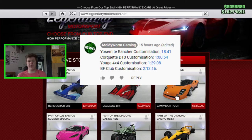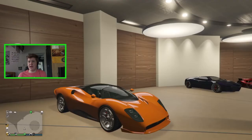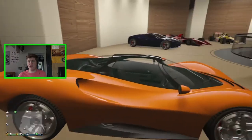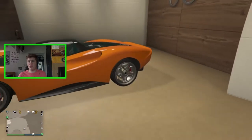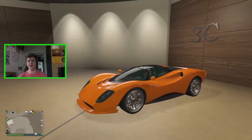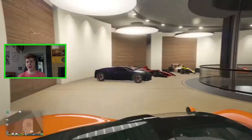Today we're customizing the Lampadati Taigon — it's a brand new supercar in the game and actually the first Lampadati supercar we've received. It costs 2.3 million on the Legendary Motorsports website. I've bought it in orange and it's a nice looking vehicle. It sounds absolutely incredible, kind of similar to the Tyrus if you've ever driven that. Let's just hop straight into it.